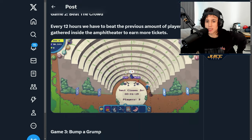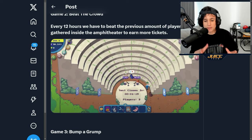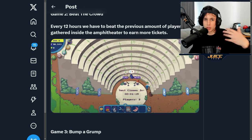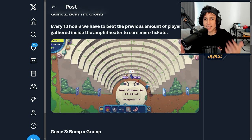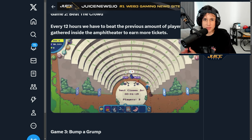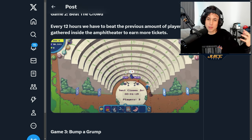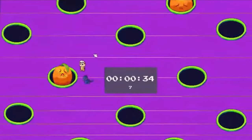The second mini game is Beat the Crowd. Every 12 hours there's a session — it's kind of a community event. If we beat ourselves each session by having more players, we go on a streak. So if the first session has 15 players and the next has 20, we get more tickets in the second session. The tickets scale up — 5, 10, 15, 20 — but if we get fewer players and break the streak, we go back to five tickets.